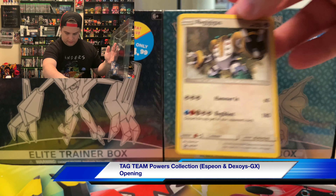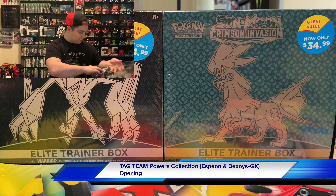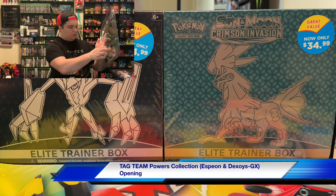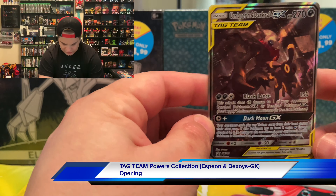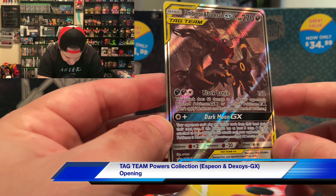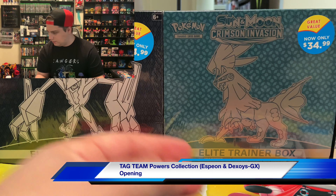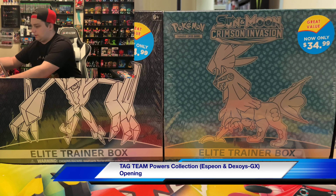We got Regigigas right there and the two other ones. What's funny is I actually just finally got Carracosta in Pokémon GO literally earlier today. And here is the other one — finally get rid of the packaging — Umbreon and Darkrai GX. That is stunning, like they're definitely in a city somewhere. It doesn't really give any identification as to where it could be, but yeah, and here is the giant promo card that comes with it.